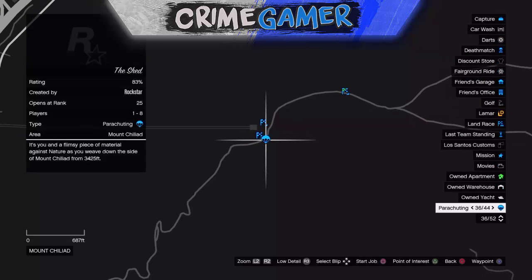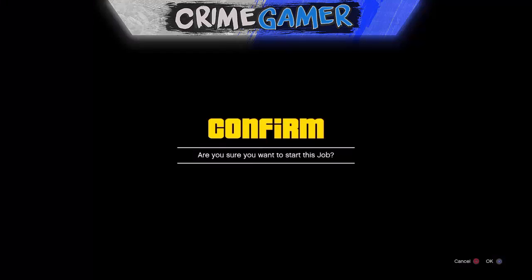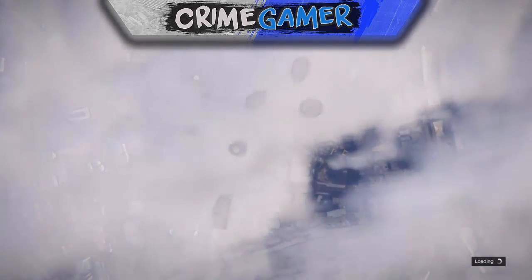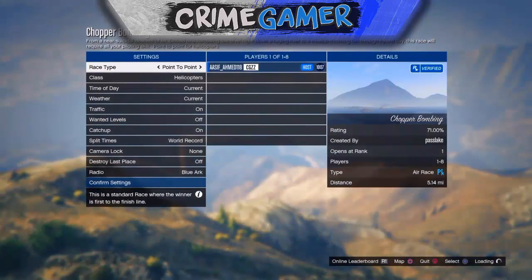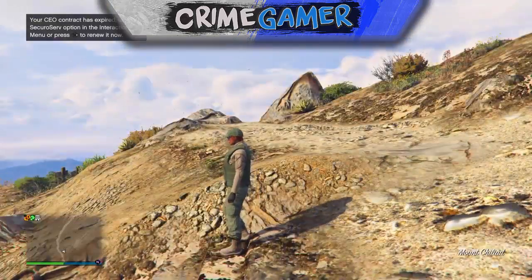Pull your Start menu up again, hover over the job, and hit Square to start the job up. Once you're loaded into the job, you should get the 'No Active Race Found' error message — hit Circle on it. Once you've loaded into the job screen, go to the Party and hit Join Session. If all that's done correctly, you should spawn into a GTA Online session at the location you want to spawn at.